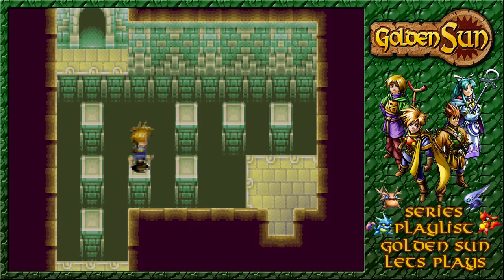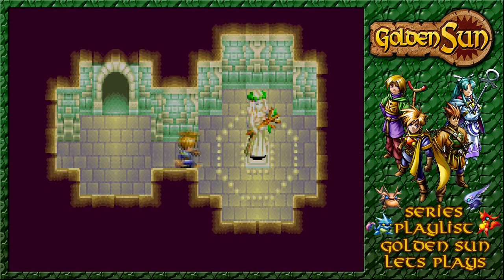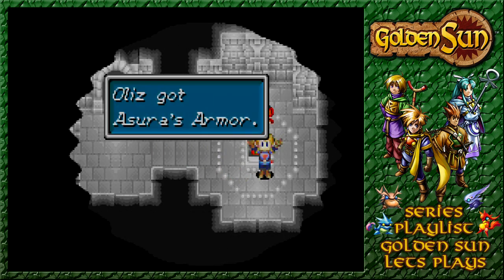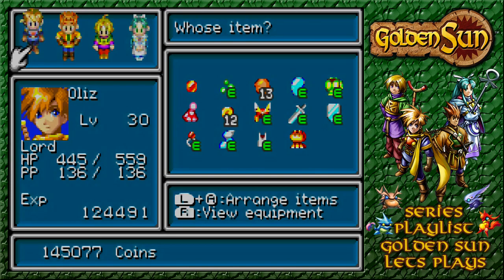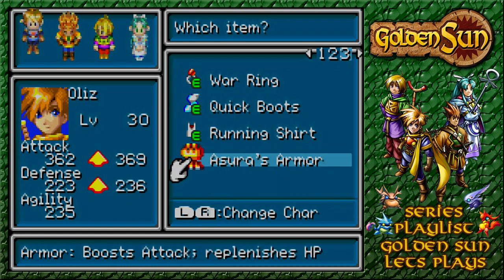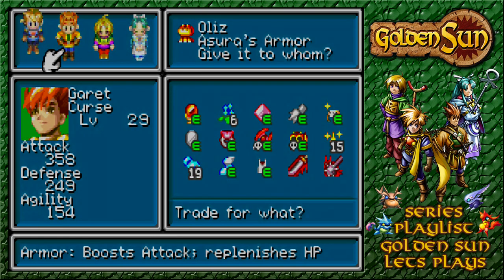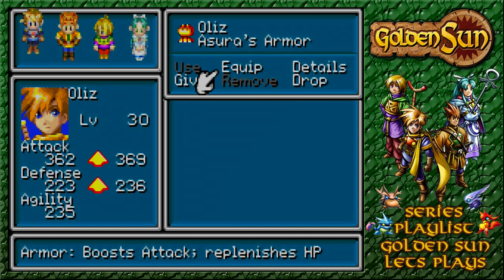So we can just basically walk back without any issue to see if we can find ourselves a treasure chest somewhere hereabouts, or any fine goodies that might be around. Let's go this way. This is interesting, going back and seeing the puzzles from the other side - and if I use Retreat... See? This is why I was so inquisitive. Because we get ourselves the Asura's Armor. If we got something for going the other route, you can be sure that we were going to get something for going that way.